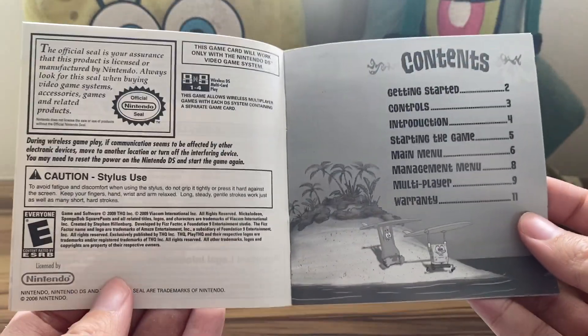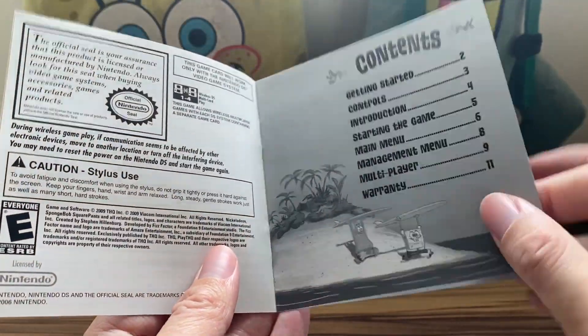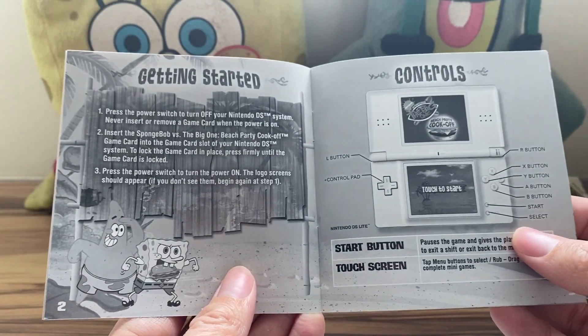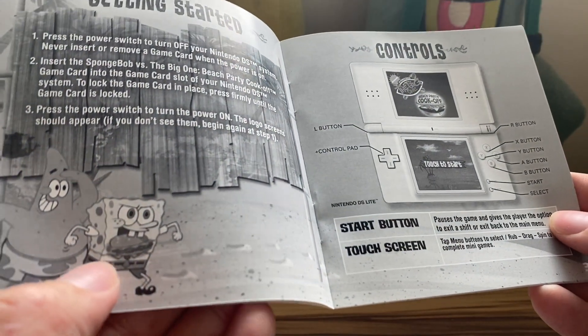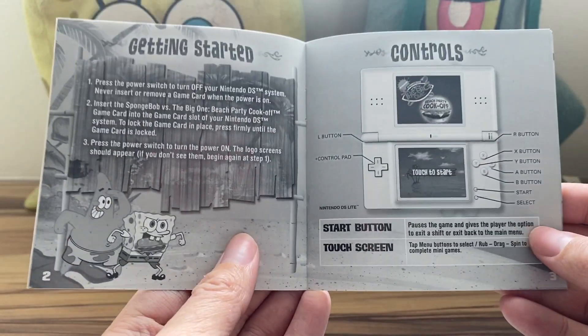The manual is in very good condition — so unlike the cartridge, this is a good one. I'm just going to flip through this real quick; you guys can pause wherever you want and read, especially if you've never seen this before. Here we have getting started, just some stock footage. Spongebob has a PNG or some stock footage of a Crabby Patty stuffed in his mouth — very weird. Then we also have controls.